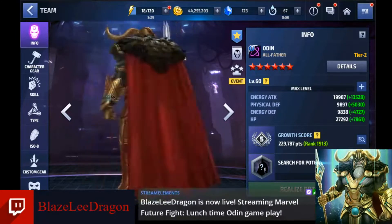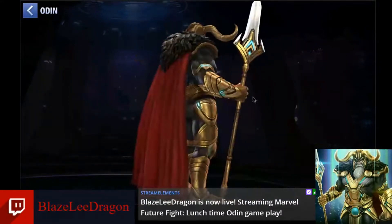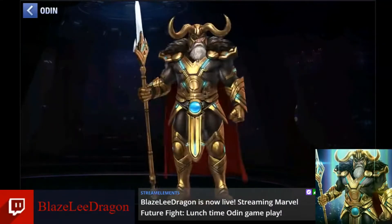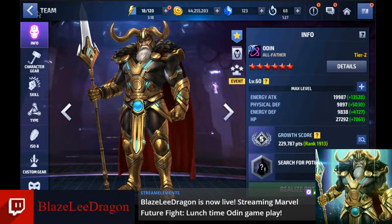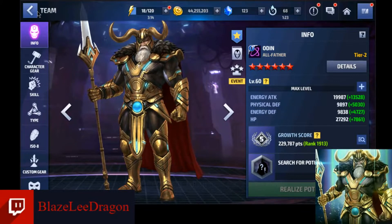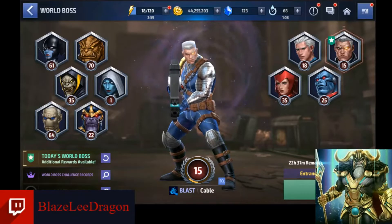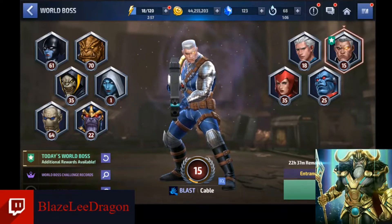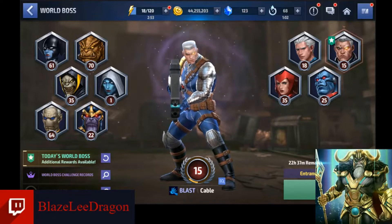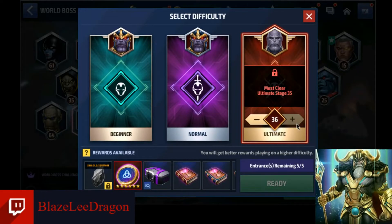We're going to try him out in two different modes. The first mode is World Boss Ultimate since he's universal — he should be able to kick anyone's butt. He is only a tier two obviously, and then we will awaken as much potential as possible. Then we'll take him up against some GBR. We'll probably try him against a few different characters, starting with the terrible Thanos because Thanos is a pain in the butt.